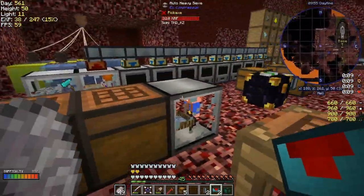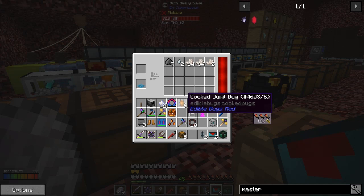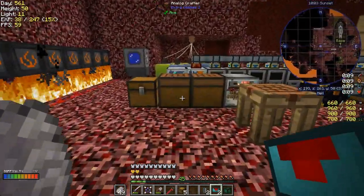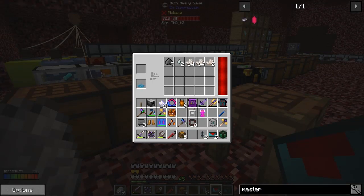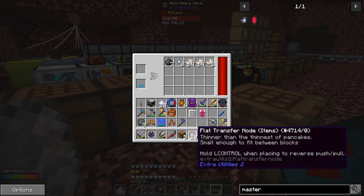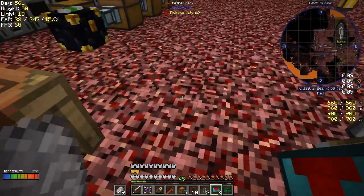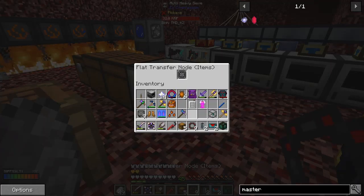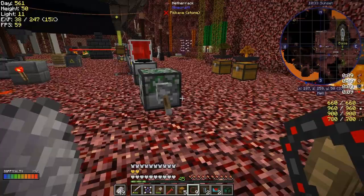Back to the sieve — I've got none at all, so I'm going to have to find a way of getting rid of the stuff in this sieve. It's mainly nether quartz coming out. I could filter that across — actually yes, you can filter it. We can set up a filter for that.